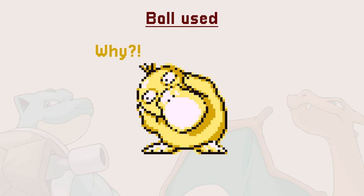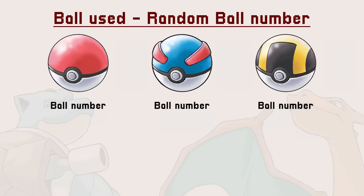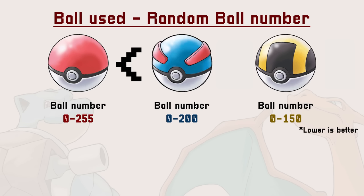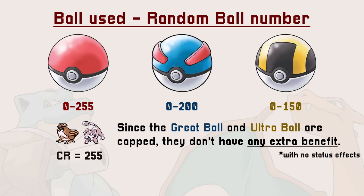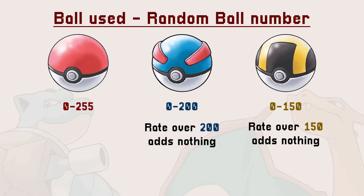The third and most important factor — the ball used — is the main reason why Gen 1's catching mechanics are so confusing. The moment you throw a ball, a random number is generated, which will be used in all calculations moving forward. That number is between 0 and 255 for a Pokeball, 200 for a Great Ball, and 150 for an Ultra Ball. This seems to make sense, with the Pokeball worse than the Great Ball, which is worse than the Ultra Ball. However, if you try to capture a Pokemon with a catch rate higher than your ball number, you don't get an extra benefit — the catch rate is capped at the ball number. Meaning if you use an Ultra Ball to catch common Pokemon, you are just wasting money.